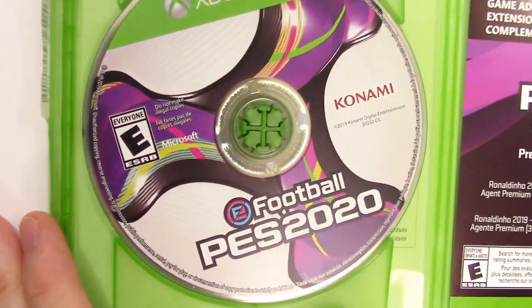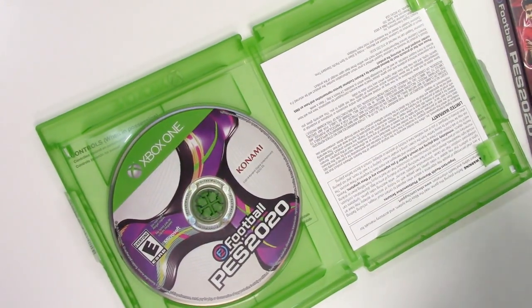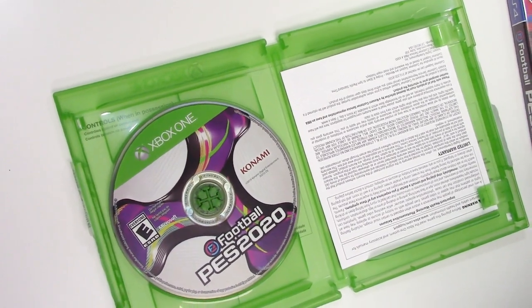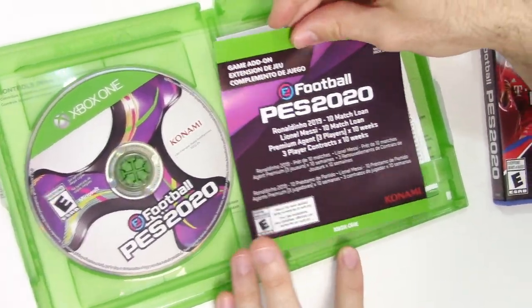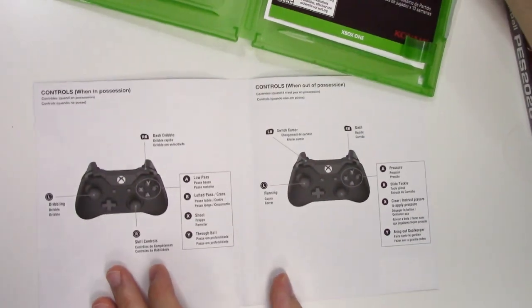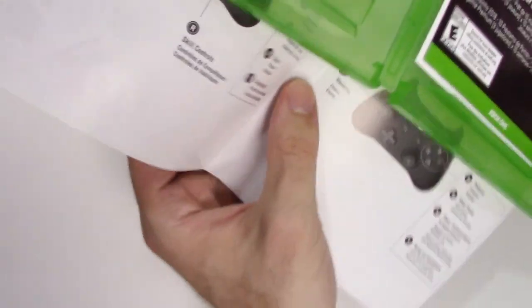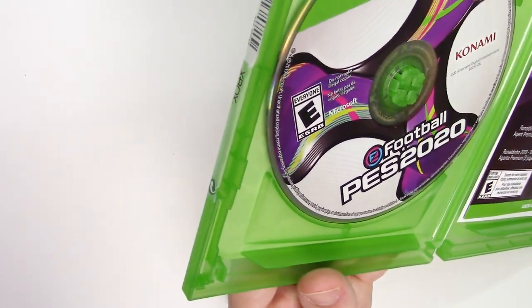In the Xbox One box we have the game disc on the left, and then here's the game add-on which has a code. On the back there are the codes with the instructions. Looking for an expiration date, I am not seeing one this time. There's also a warning sheet, and behind the front cover it appears we have some controls — when in and when out of possession. I don't think I've ever seen that before, controls behind the cover — well, on a Switch game, but not on other consoles.